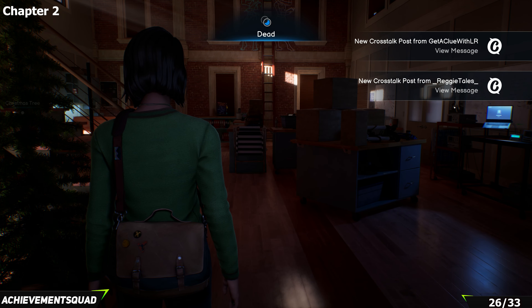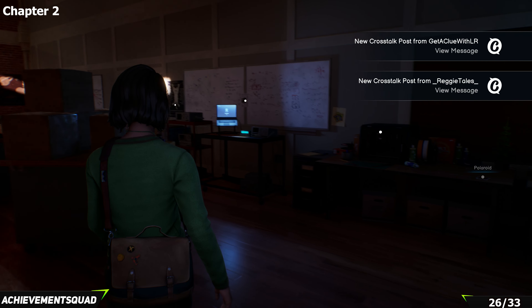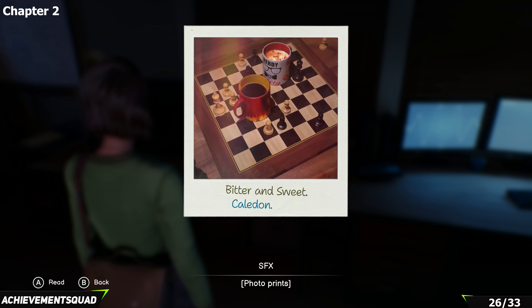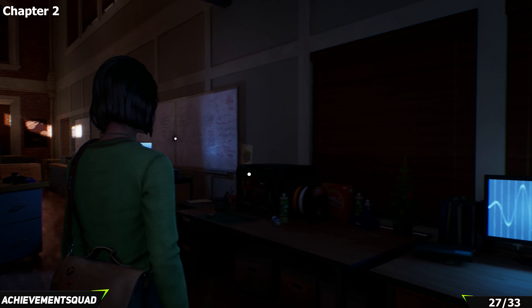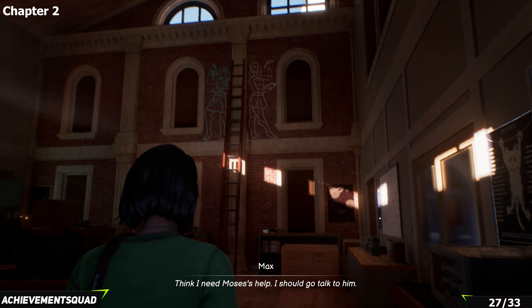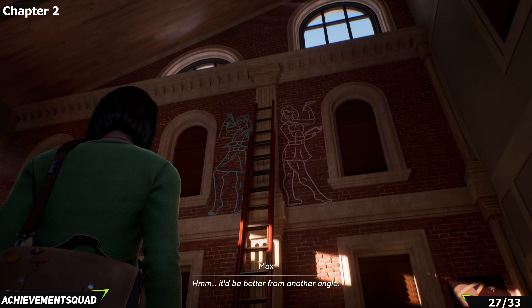We've progressed further into the story — in the sneaking moment in Moses's lab in the dark world. On the right-hand side by the computer is a picture. Then grab the next project and snapshot: the big mural on the wall at the back counts as both. Look up to it and grab a snapshot. There's an opportunity to take the shot from the top of the balcony for a better angle.